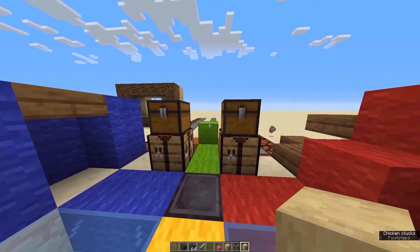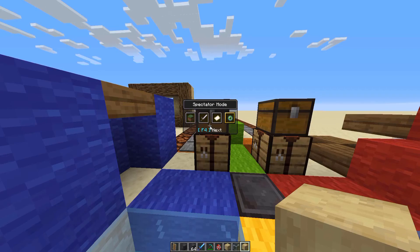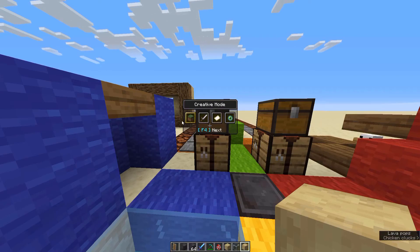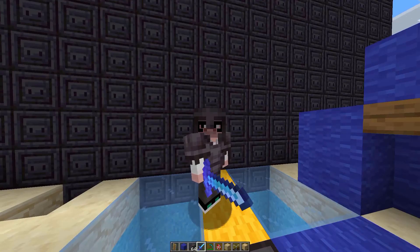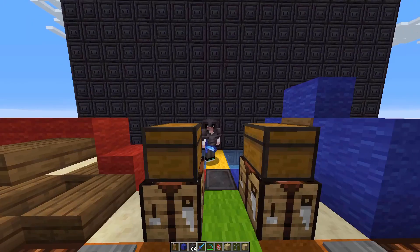New in the 1.16 update is F3+F4, which opens a wheel to cycle between all four game modes: Creative, Survival, Adventure, and Spectator. You can use your mouse to select or just press F4 multiple times. Before this, F3+N only toggled between creative and spectator — now you can switch to survival and adventure mode too. Thanks for watching, I hope you enjoyed it and found it helpful!